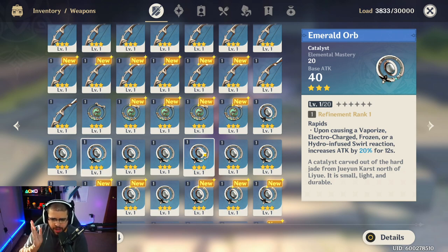Next we're moving on to catalysts. The best catalyst in my opinion is the Emerald Orb. When you cause Vaporize, Electro-Charged, Frozen, or a Hydro-infused Swirl reaction, it increases attack by 20%. This fits on Lisa, Barbara, Sucrose, and many support characters. When you trigger the reaction and switch to your DPS unit, you get that 20% attack buff. At max refinement, it goes up an extra 5% per refinement level — that's another 25% on top — bringing the total to a 45% attack buff for 12 seconds.